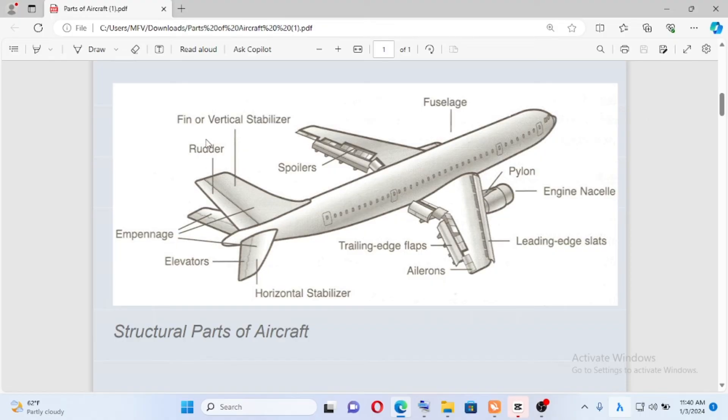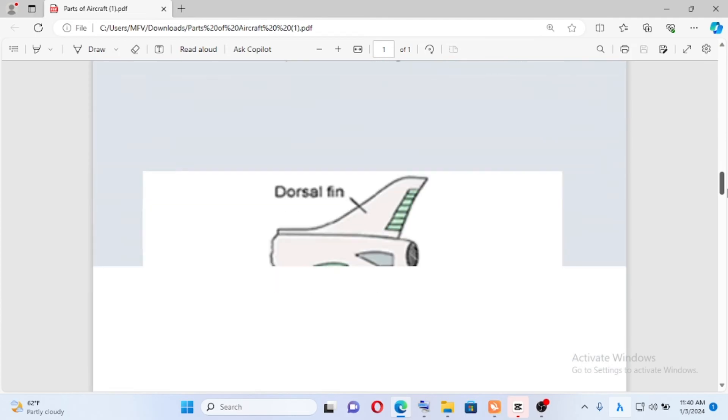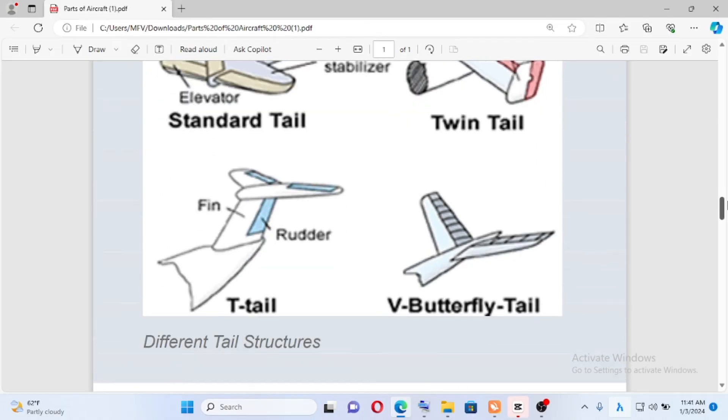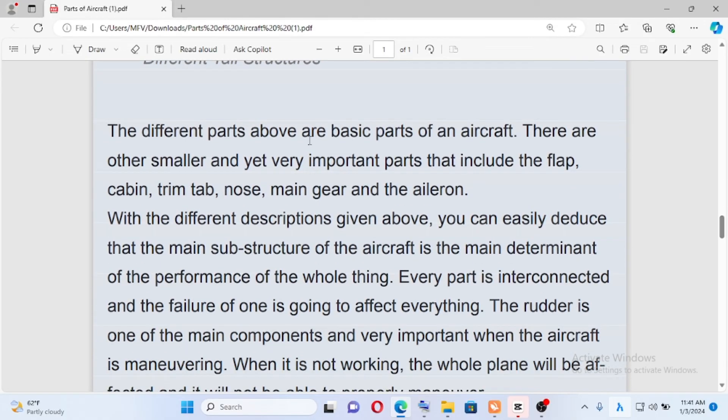This is the rudder. The rudder's role is for the final vertical stability. The right fin and elevator fin — also the horizontal stabilizer. So these are the different basic parts of the aircraft.